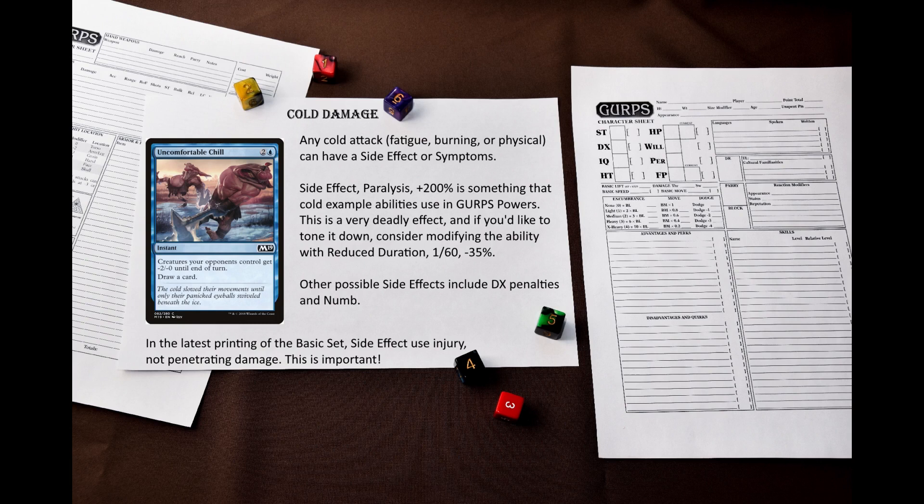What you definitely should look at are side effects and symptoms. For example, you could apply side effect paralysis to a fatigue, burning, or physical cold attack if you wanted to have a chance to freeze the injured target. This is what some cinematic example abilities in GURPS Powers do. Keep in mind that this is a very powerful effect, as even a single point of damage that goes past the DR will force a health roll that lasts a minimum of 1 minute — that is deadly.